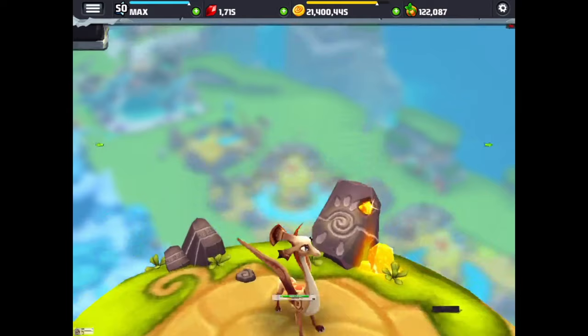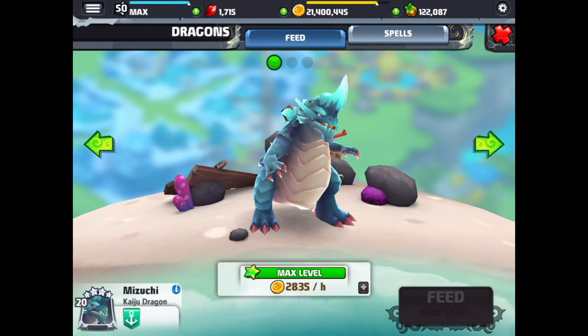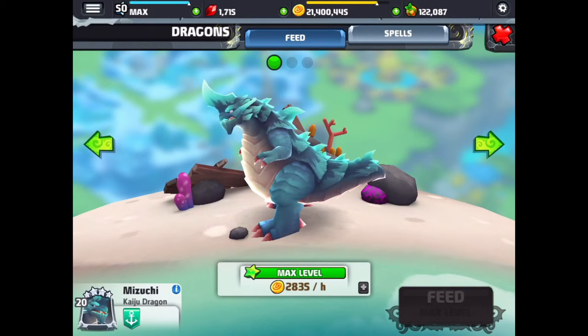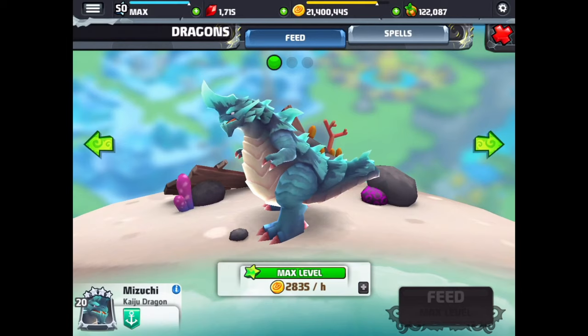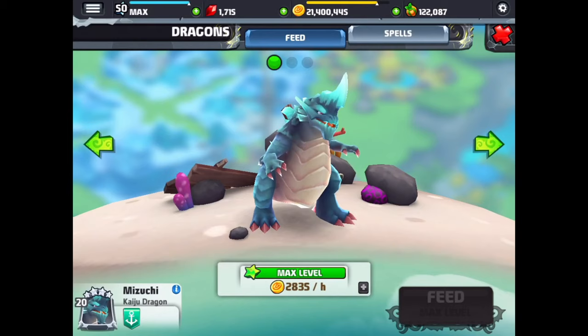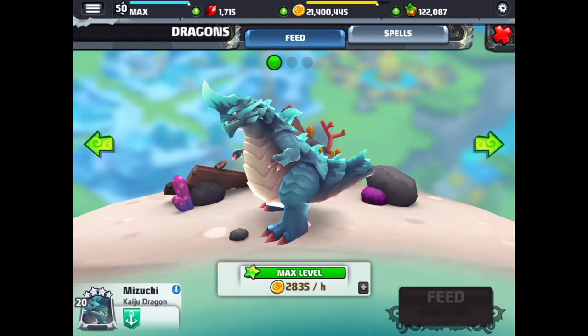We have one last dragon to show you — that's the one we wanted to get first, and we eventually did get it. This is the kaiju dragon. I would imagine it's based a bit on the monsters from the Pacific Rim movie, but this dragon looks really, really amazing. This is up at level 20 — they get this size once you get to level 15, and then once you level up further to 20 it just increases the dragon cash that this dragon earns.